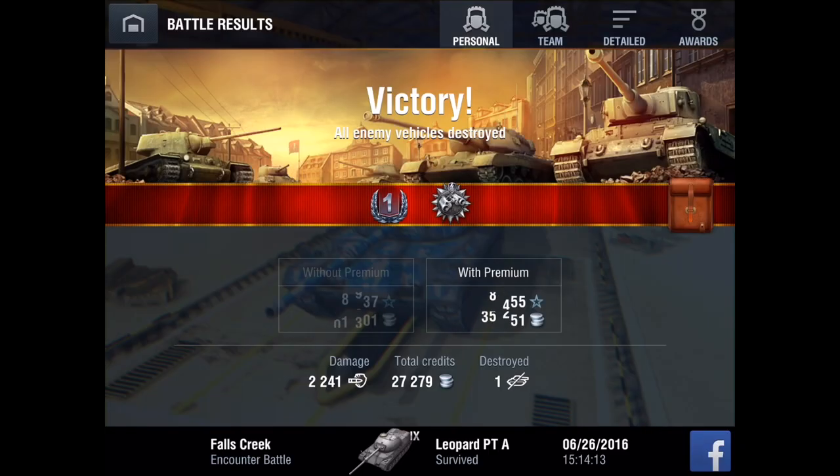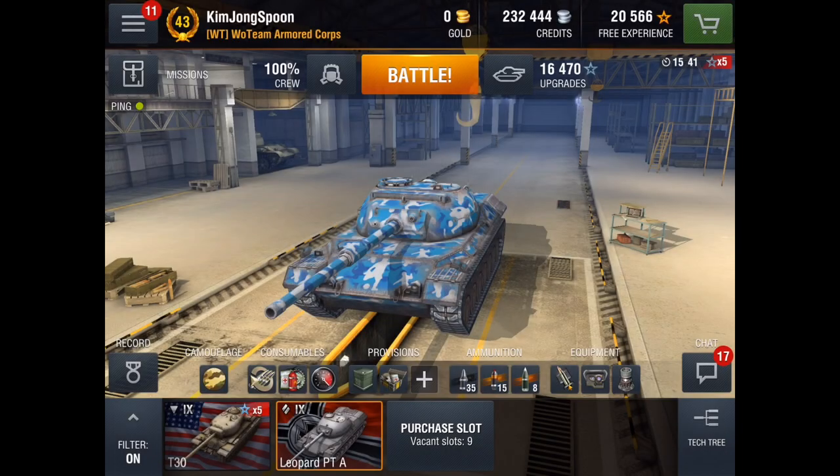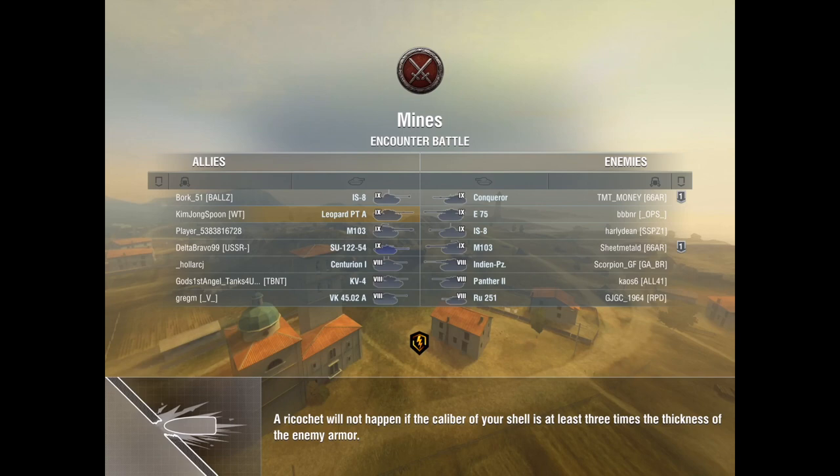Post-game stats — we didn't do a whole lot of damage, 2,400, but we do get a spotter medal. Take a look at the detailed report: we did 3,600 assistance damage, which is insane. We more than doubled our total damage output with assistance damage. That's basically its role as a spotter — I was working that ridgeline and was the one spotting all those tanks. My teammates would not have been able to see them unless I was working that ridge, which is why we got all that assistance damage.